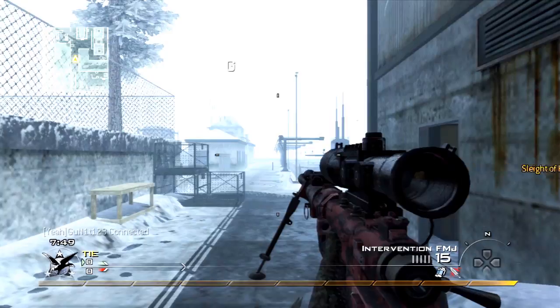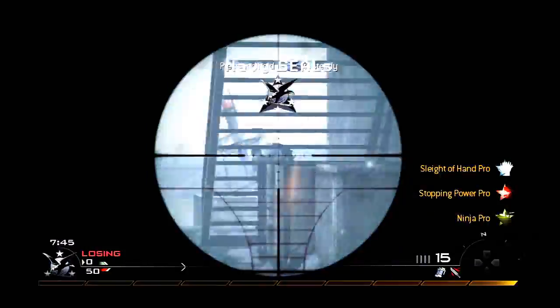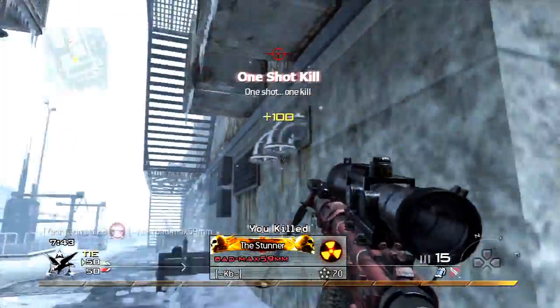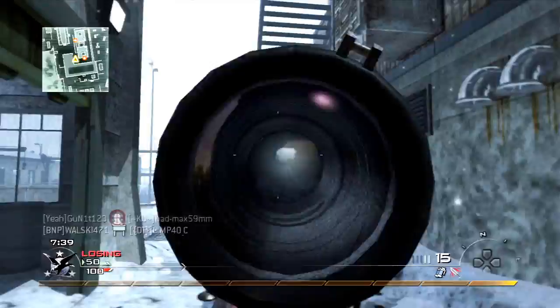Hey guys, it's Shanky here, aka Gino. Welcome to Quickscope In Session 2, Modern Warfare 2, playing Free-for-All on Sub Base, using the Intervention with Sleight of Hand Pro, Scavenger Pro, and Ninja Pro, with FMG attachments. Killstreaks: UAV, Predator Missile, and Harrier Strike.